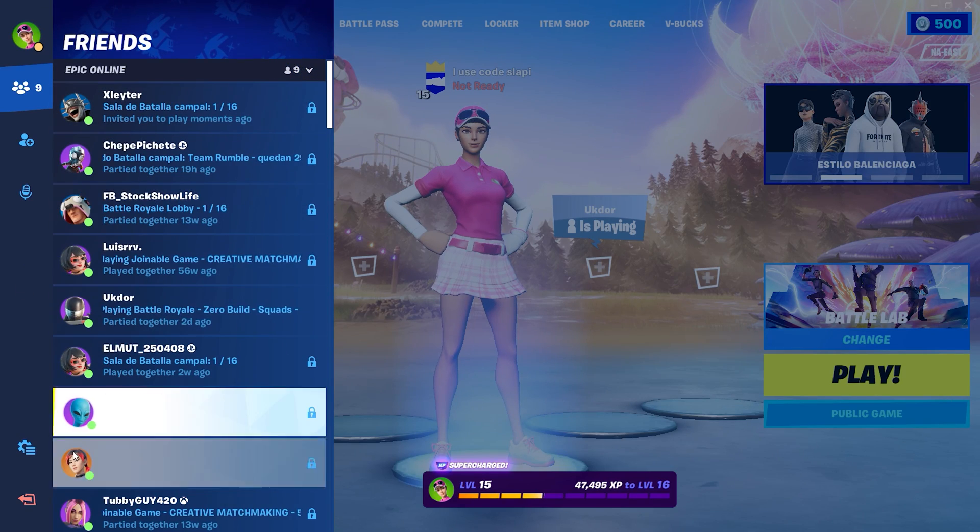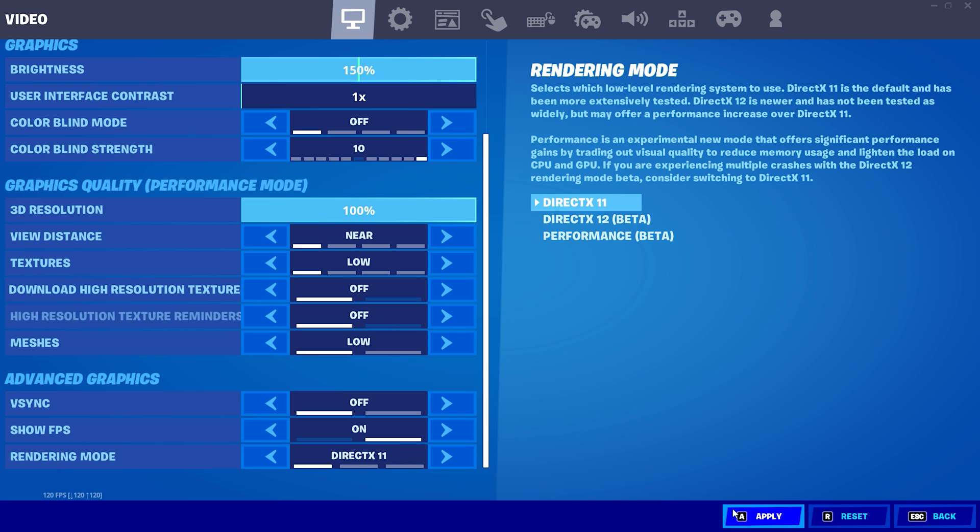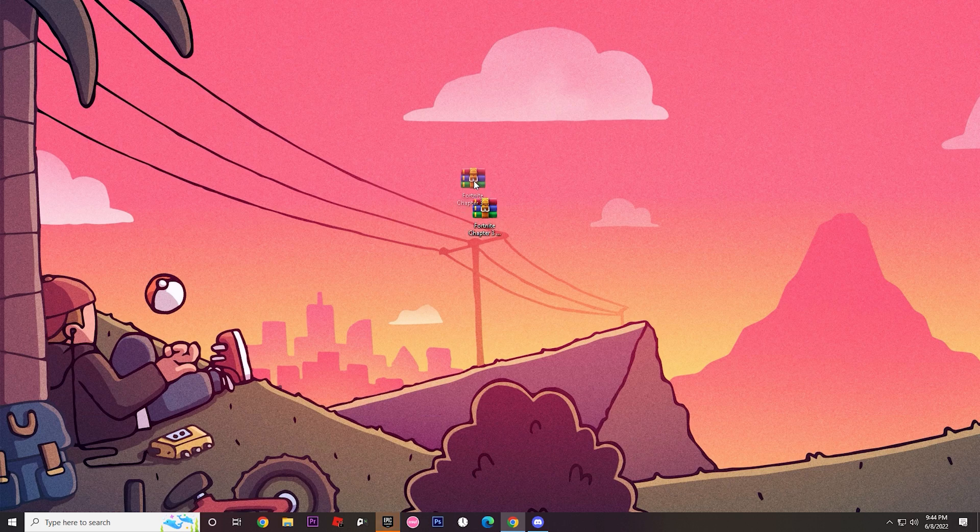To start boosting FPS, first go to Fortnite settings and change the render mode to DX11. Apply, then close Fortnite. Once you've closed Fortnite, we need to download some files we're going to use to boost the FPS.